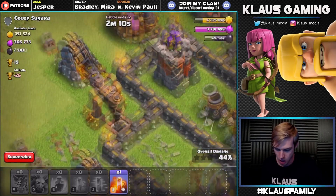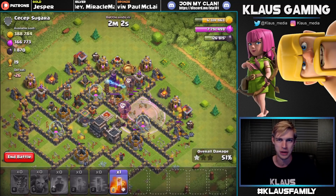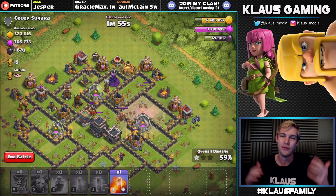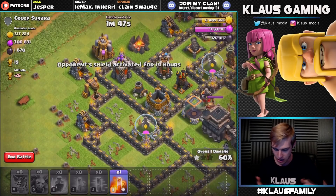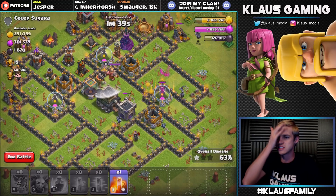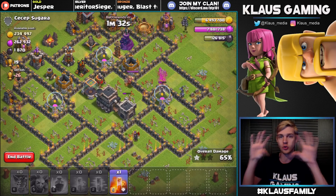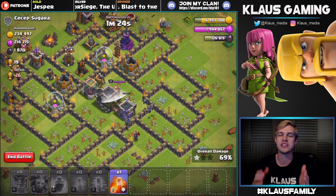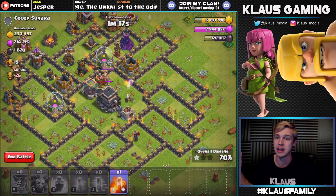Looks like we're going to miss out on this dark elixir - that is a huge mistake. I'm very disappointed in that. But the good news - and I always do that, you guys make fun of me for that - whenever something bad happens to Klaus, he's going to look at the positive side. We still did a great job. We got one of the drills, we got half the base with no heroes. If I had heroes, I would easily just drop a King on this gold mine and wipe out all that loot. But I gambled a little bit - that's the key word - I gambled with my Lunion.